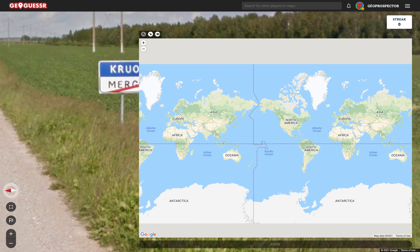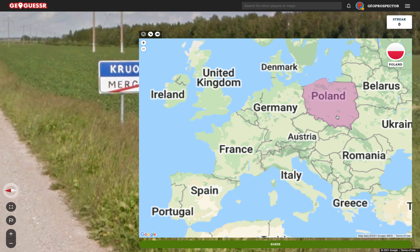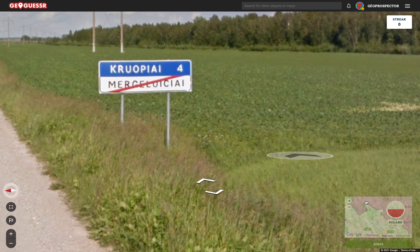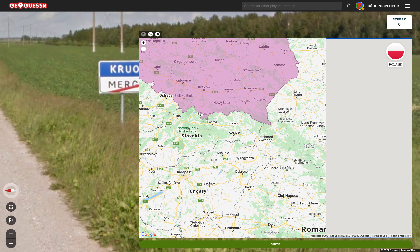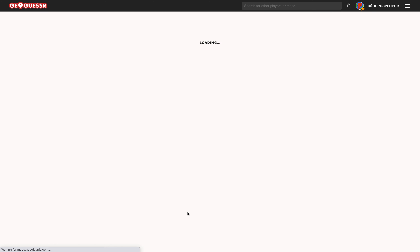I'm going to go for a guess and say we're in Poland — I mean it's pretty flat. But it doesn't have the accents like Polish has, so maybe we're in Hungary or something like that. It's a bit of an unusual-looking language. Perhaps Hungary is the better guess — I'm going to go with Hungary. No — okay, we were in Lithuania. Play again. Well, thank goodness it was the first one.